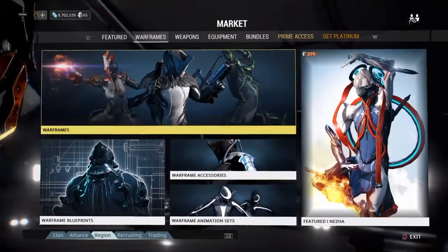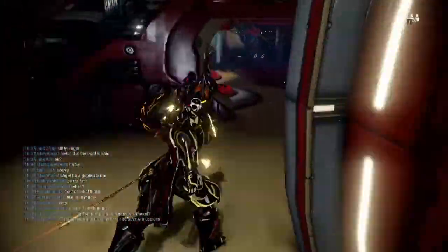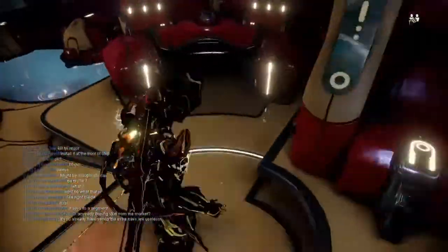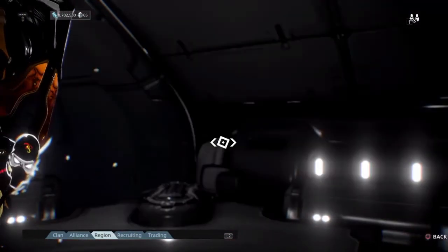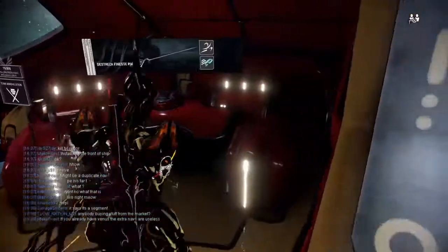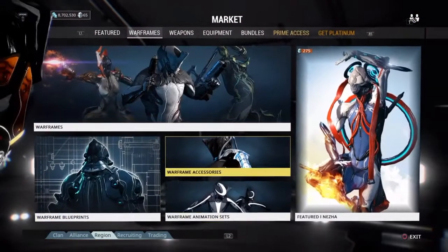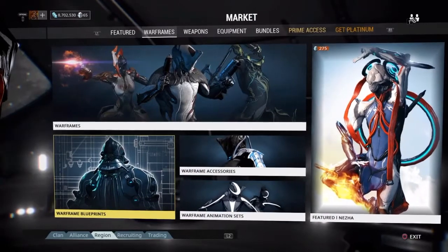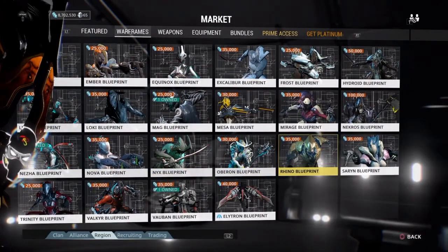You have Warframes that you can buy. When you start, you have two Warframe slots — you have your starter, and then you can build one more for that Warframe slot. The earliest and best early game frame that you can get is Rhino. What you have to do is go to the Market and navigate down to the Rhino Blueprint.